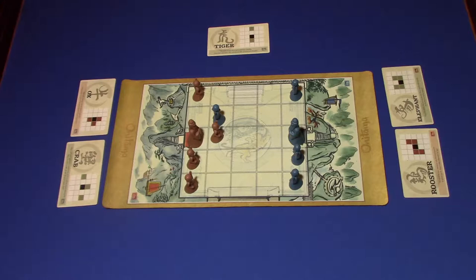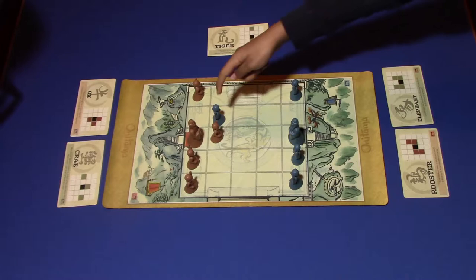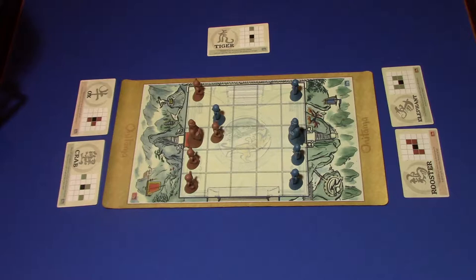I cannot get you with any of my pieces. But I can do two things — I can capture the King. I think you already won, because you can't use two guys. I did not pay attention. This is an example of not paying enough attention. I did not realize that with that Tiger he could move in and I would be trapped.